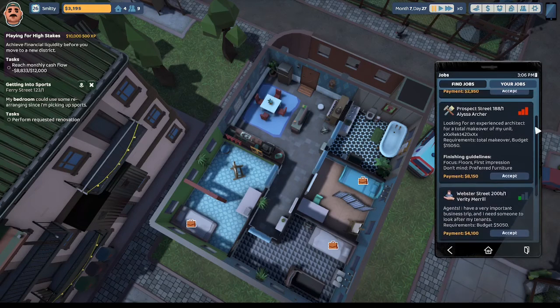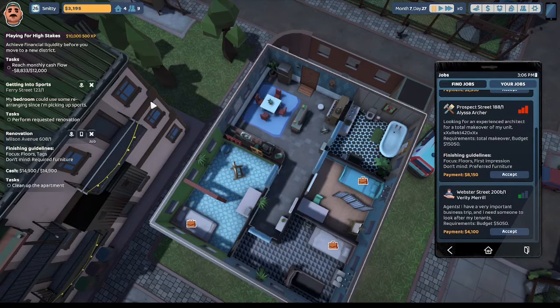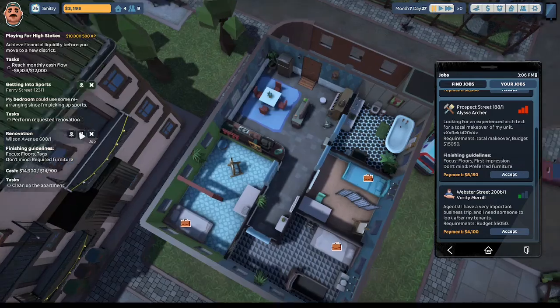We're going to try to find the highest paying job. The highest paying job is an $8,600 payout for Declan Ponce at Wilson Avenue 608, looking for a designer to do a total makeover of their apartment so it fits their needs. Requirements: total makeover, budget $14,900. Let's accept that job and head on over to Wilson Avenue 608.